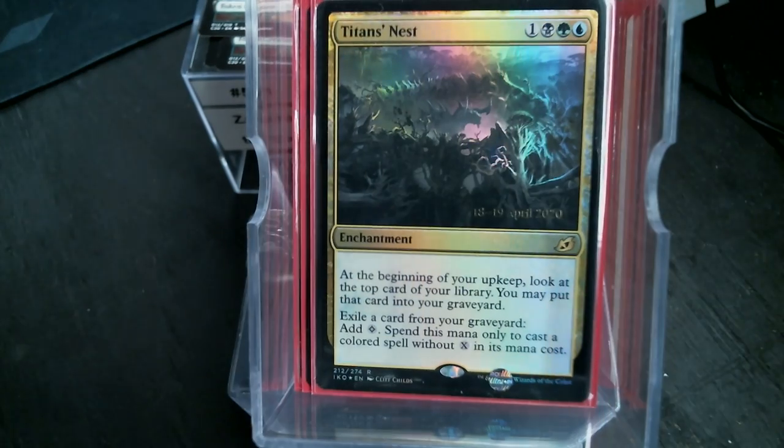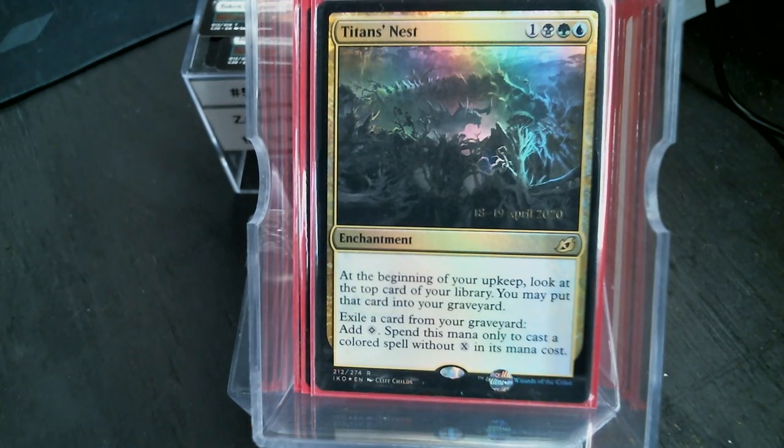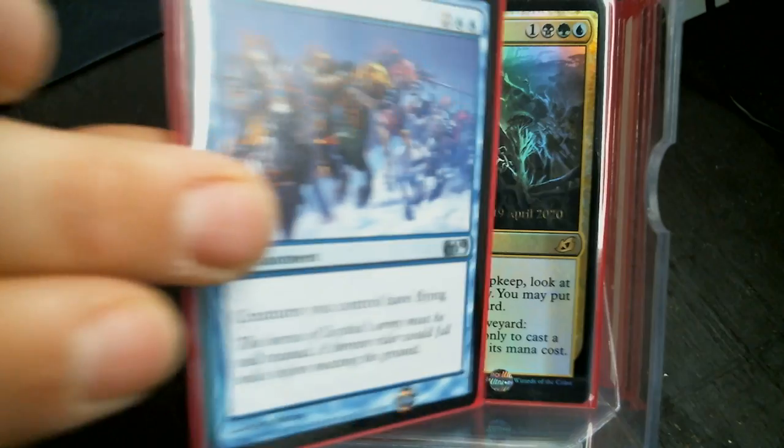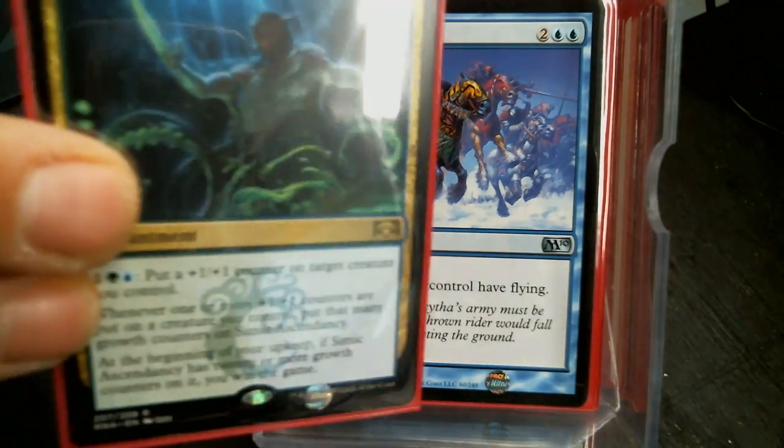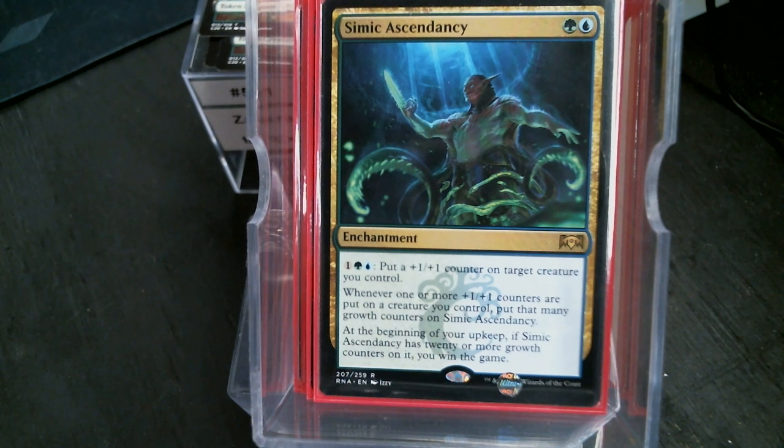Titan's Nest is in here because, you know, X spells. Levitation is in there because flying Hydras make me giggle — these Hydras don't have Trample, they're just large creatures, so let's keep them flying. And our last non-land card is Simic Ascendancy — I mean, we've got to have it.